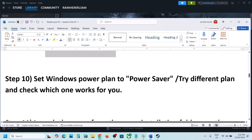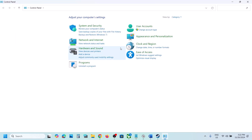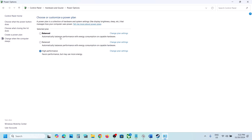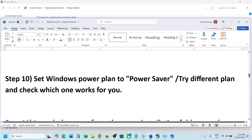The next step is to set the Windows power plan to Power Saver. Type Control Panel in the Windows search box, open it, go to Hardware and Sound, then Power Options. If you see Power Saver, select it and launch the game. You can also try Balanced or High Performance options — for many users this has worked.